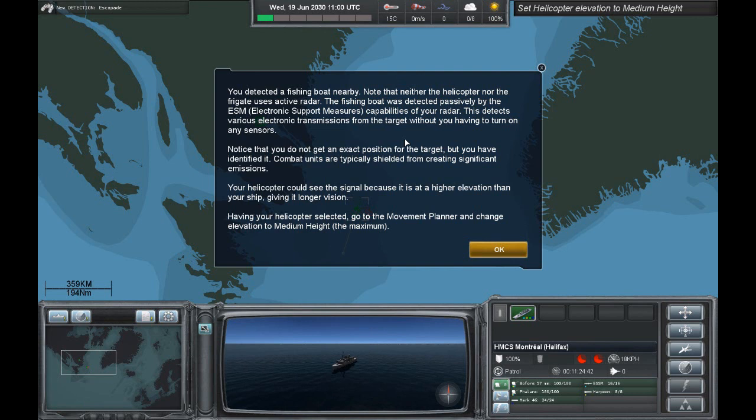You detected a fishing boat nearby. Note that neither the helicopter nor the frigate uses active radar. The fishing boat was detected passively by the ESM capabilities of your radar. This detects various electronic transmissions from the target without you having to turn on any sensors. Notice that you do not get an exact position for the target, but you have identified it. Combat units are typically shielded from creating significant emissions. Your helicopter could see this signal because it is at a higher elevation than your ship, giving it longer vision.